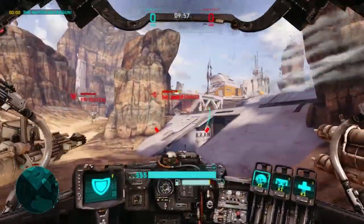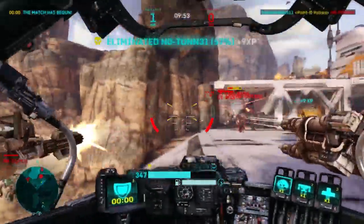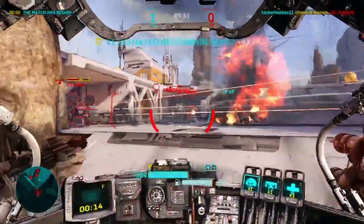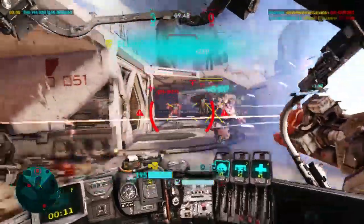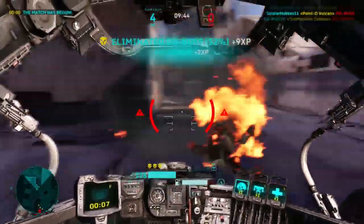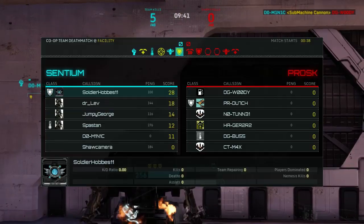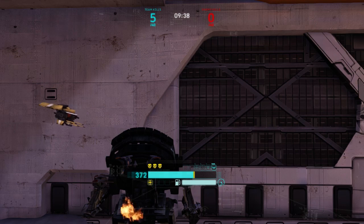The weapons that come standard on the Bruiser are the Point D Vulcan as its primary, and then the Hellfire Rockets as the secondary weapon, and the ability is called Damage Absorb. I'll go over each of those in detail, but for now I'm going to talk about how the Bruiser differs from the Assault.